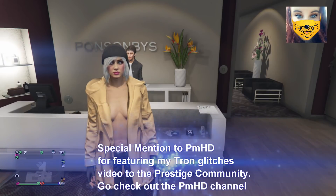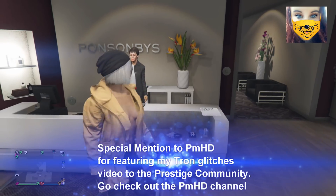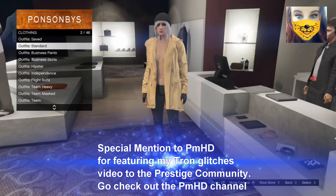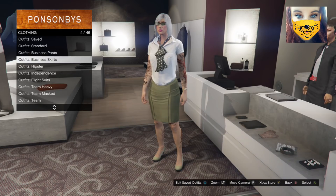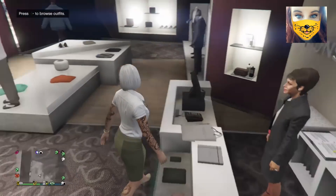So what you need to do is head on down to any of the clothing stores. I've just gone to Poison Bees. You need to go to Outfits, go into Business Skirts, and select the outfit called 9 to 5. So select this outfit.